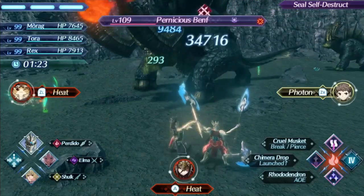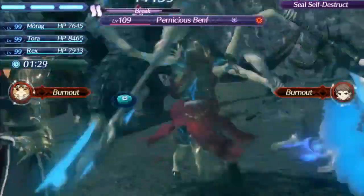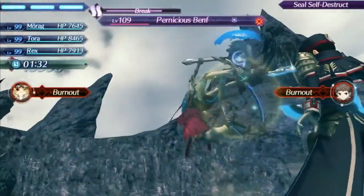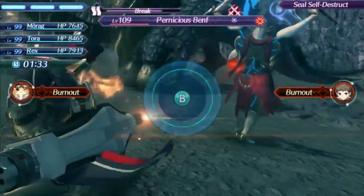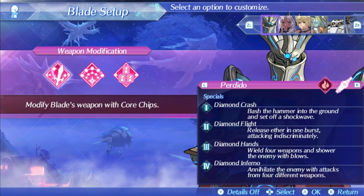Perdido's level 4 special is Diamond Inferno. This special has a pretty high damage ratio of 1,125, and also has an 80% critical hit modifier, which is pretty impressive and can make the special hurt quite a bit. Unfortunately, it is one of those rare level 4 specials with no bonus effect, so that's really unfortunate for Perdido, but at the very least it's pretty strong just as a special move option. It also helps with setting up those ever-important fusion combos and gives invincibility, which is always nice. His level 3 and 4 are functional, good specials to dish out some damage, and that's all you can really ask for out of an auto-attack focused blade.